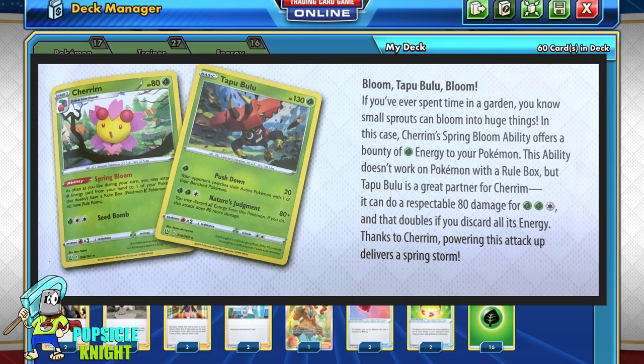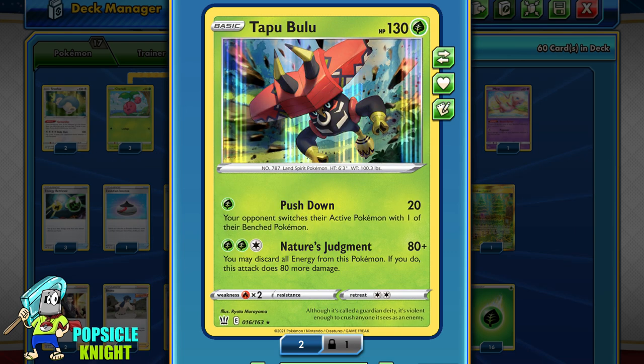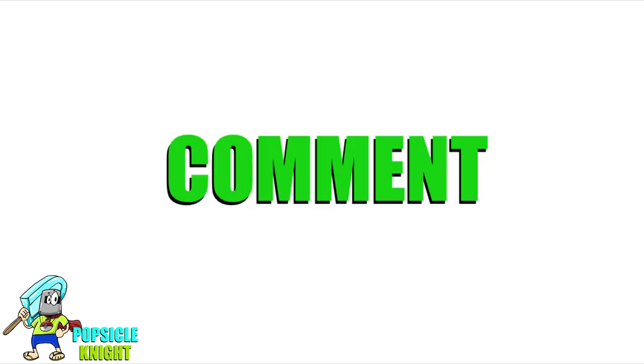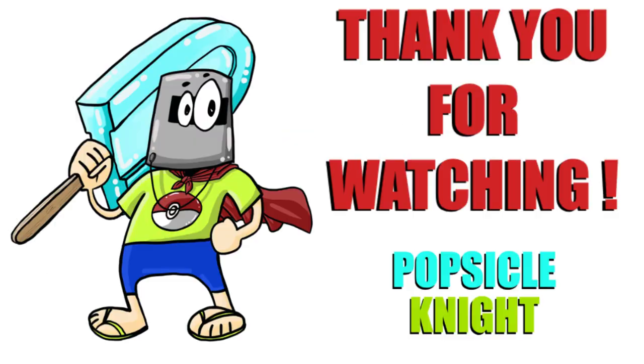Bloom Tapu Bulu Bloom! If you have ever spent time in a garden, you know small sprouts can bloom into huge things. In this case, Cherim's Spring Bloom ability offers a bounty of grass energy to your Pokemon. The awesome supportive role of Cherim matches perfectly with Tapu Bulu's attack, and with Golisopod as our backup for tougher matchups. And that's it for the video — I hope you enjoyed it. Please don't forget to smash that like button, let me know your thoughts in the comments below, and please consider subscribing to this channel if you haven't already. Thank you so much for watching, and as always, stay safe and have a great day.